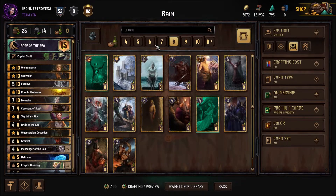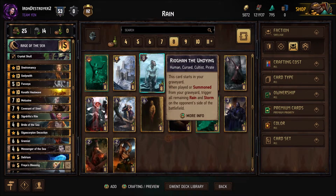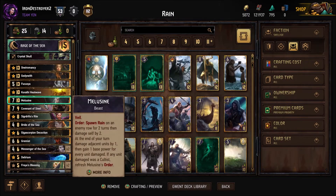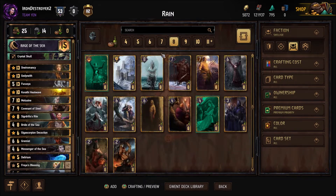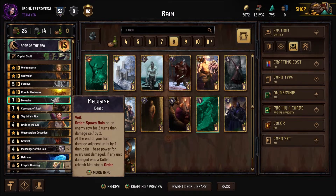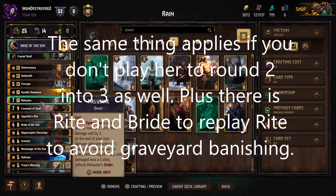Fulmar could fit in either the Gednyeth or Heatwave slot. For Ryogan the Undying - there's just too much graveyard hate. It gives the opponent a very strong target to banish. You could argue they could banish Melusine, but the difference is Ryogan the Undying starts in your discard pile and they'll just banish it round one. Whereas with Melusine, if you win round one with it - which is usually what you want - you immediately resurrect it round two so they can't banish it.